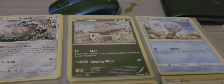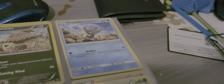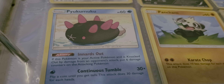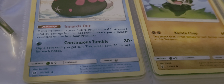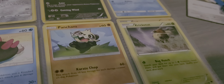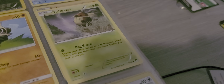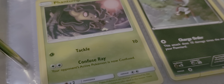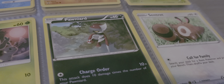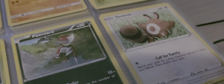Lear and Voliope with Cutting Wind. Dupider with Bubble. Femeku with ability Inwards Out and Continuous Tumble. Cricutu with Bug Hunch. Fantum with Tackle and Confuse Ray. Panward with Charge Order. Cricutu with Call for Family.